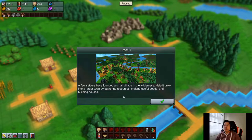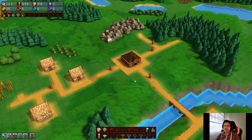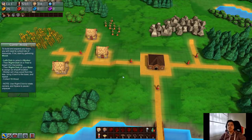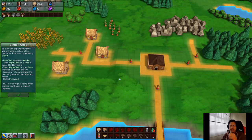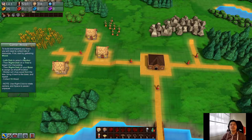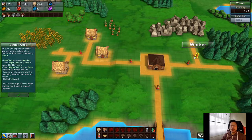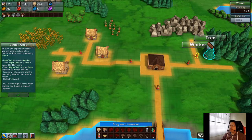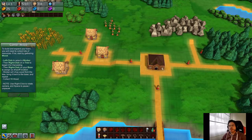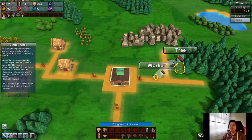We're just gonna play through it. Level one: a few settlers have founded a small village in the wilderness — help it grow into a larger town by gathering resources, crafting useful goods, and building houses. So we need to gather wood to build and expand. First start by gathering: left-click a worker, right-click a tree, then drop off at the base. Pretty simple stuff. It says to collect 15 wood.